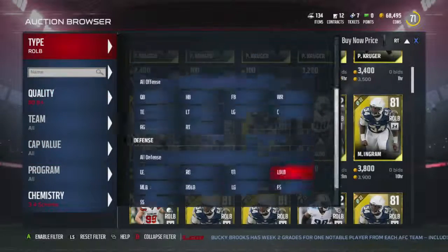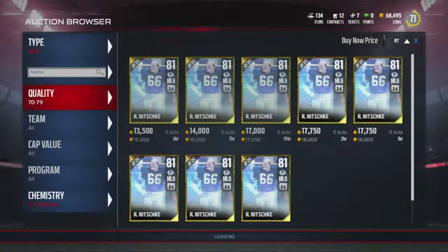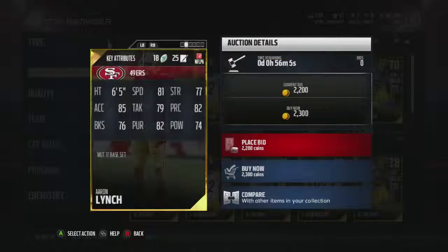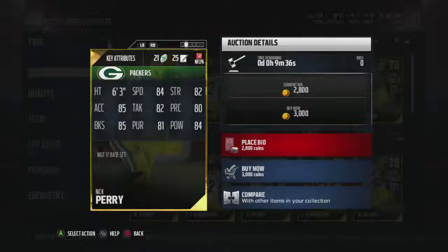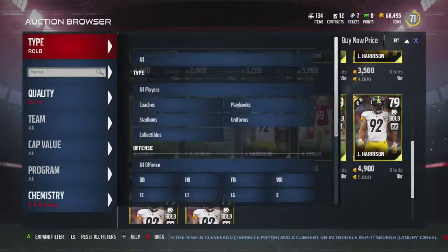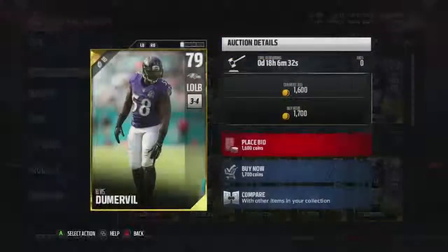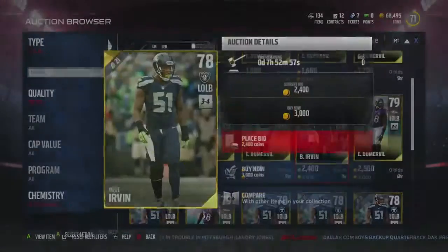There's no three-four mill linebackers - good to know. 81 speed. Nick Perry - 84, 85 block shed, that's not bad. You do want them to have pretty good block shed. 84 speed is pretty nice too. I might have to run a three-four, four-three hybrid defense if I can't get the correct players. I love Elvis Dumervil but he's too slow. I think I'm going to go with Bruce Irvin right here - definitely think that's a move.